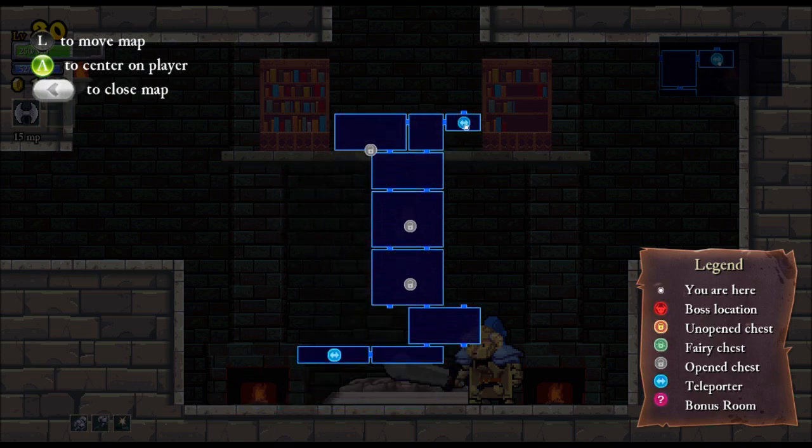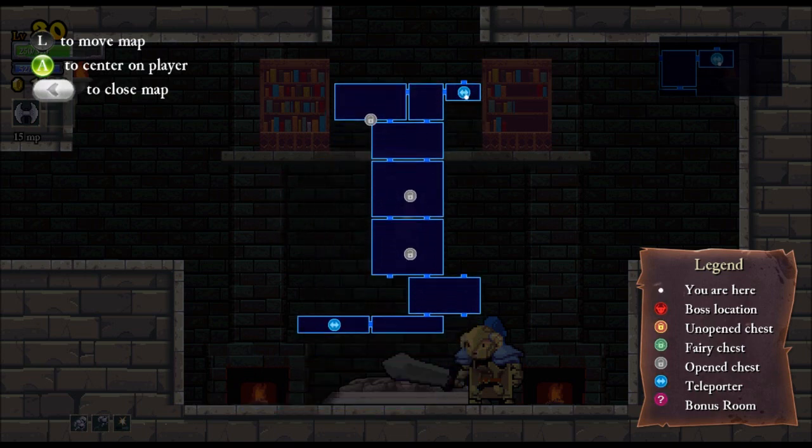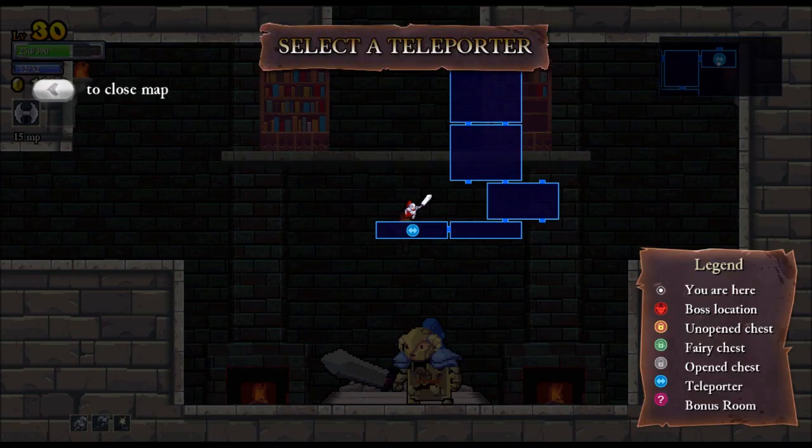This is a procedurally generated game, so every single time you die and you come back, the layout of these rooms, the enemies within them — everything about it will be completely randomized. But I know that I'm about to go into a second area just because of this particular waypoint, which allows me to go from one to the other.